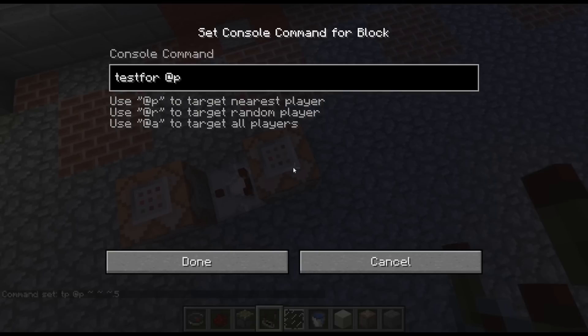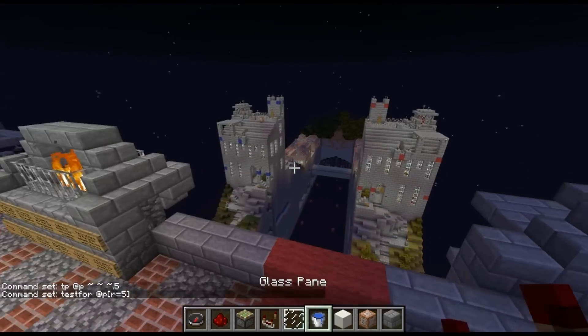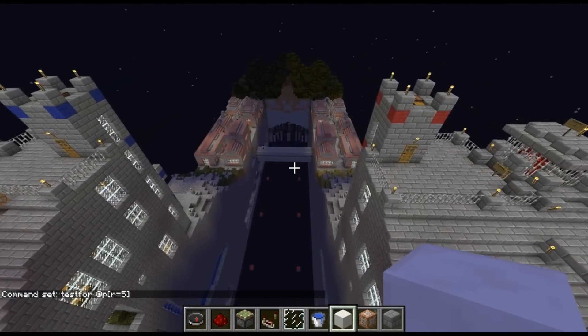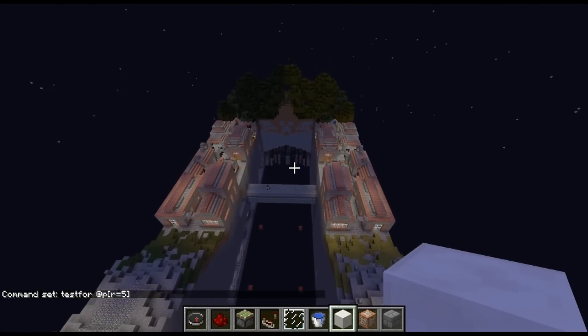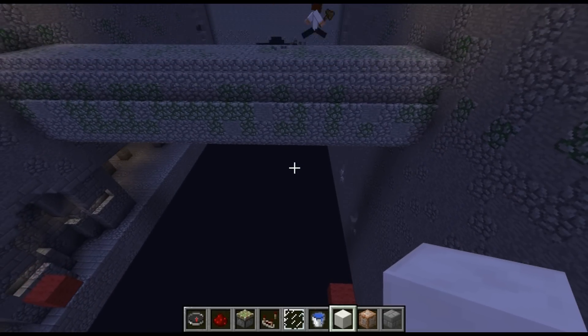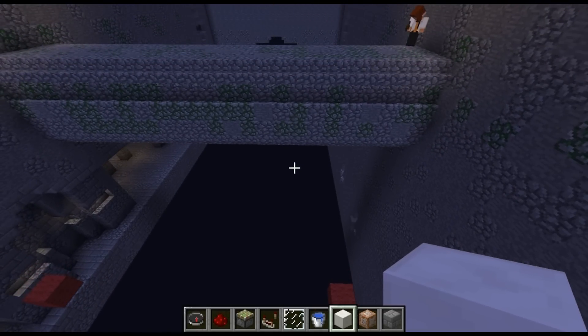Alright Trez, chug it out. Okay — it's gonna be a 5 by 24 by 6. So a box above this, right? That's got random little radiuses or whatever.